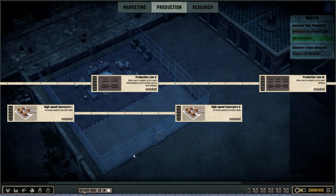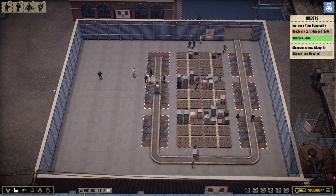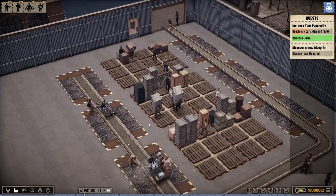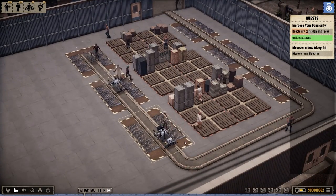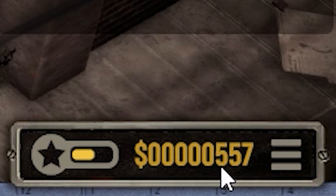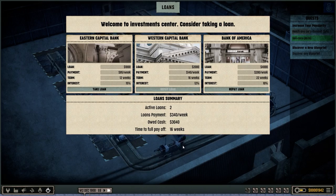It took a bit of finagling to get together. Placing those conveyors is a little bit finicky, but we got there in the end. When the deliveries come in... we are losing a lot of money, but that is fine. We have not been researching this entire time either. Let's get another production line — why not? The next one allows us to go up to 12, so I guess we can just duplicate that whole setup. We might need to be taking out a loan because the cars are taking their sweet time. Take another loan — I'm just worried that we're about to go bankrupt.